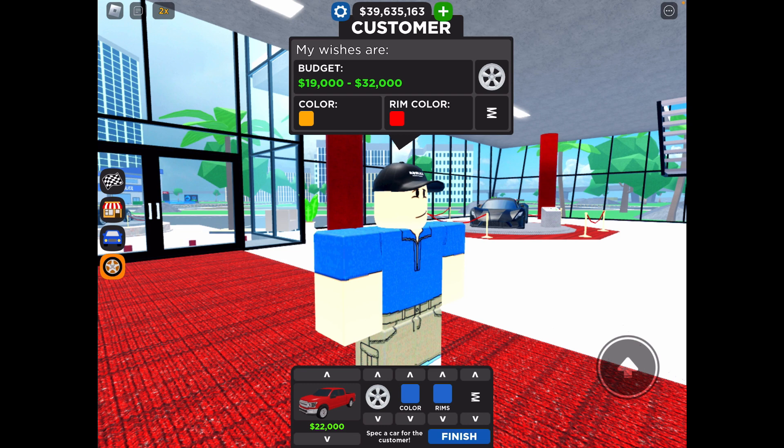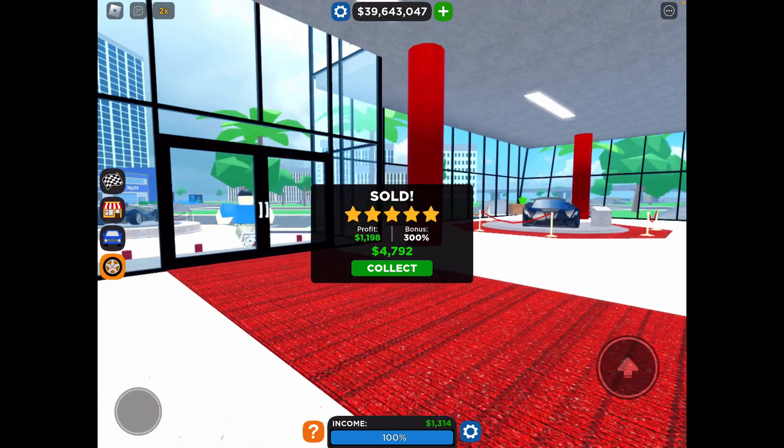This truck right here is in the range at 22,000, so then we have to look at the rim — the rim is the correct rim. Now we have to change the color of it, then the color of the vehicle, then the rim color, then the spring height, which is correct.